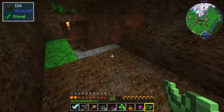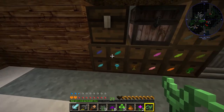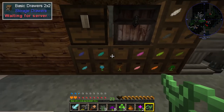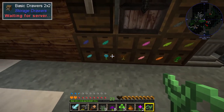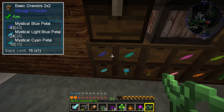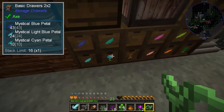Inside my wizard dungeon area over here, I've been trying to organize these flower drawers a bit more neatly. The problem has been that it seems as if there's a bug in Minecraft — or at least in the mod pack — where if a drawer has been programmed with a thing, looking at this drawer down here, you can see it's got lots of the blue petals, the light blue petals, and the cyan petals, but there's also a cyan flower locked to that one.